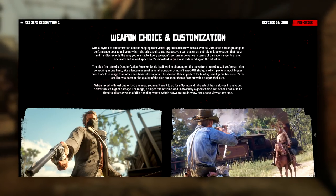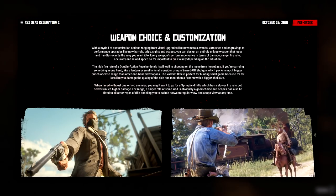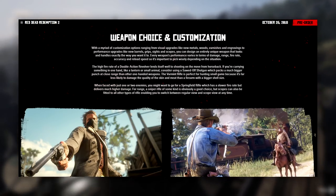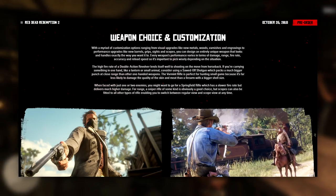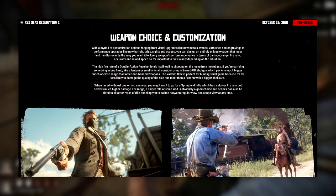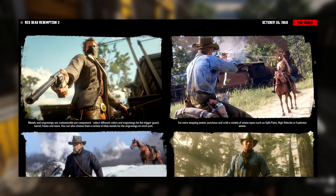When faced with just one or two enemies, you might want to go for a Springfield rifle, which has a slower fire rate but delivers much higher damage. For range, a sniper rifle is obviously a good choice, but scopes can also be fitted to all other types of rifle, enabling you to switch between regular view and scope view. The high fire rate of a double action revolver lends itself well to shooting on the move from horseback. If you're carrying something in one hand like a lantern or a small animal, consider using a Sawed-off Shotgun, which packs a bigger punch at close range than other one-handed weapons.